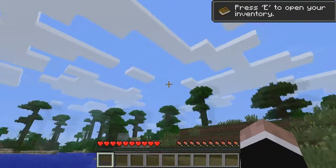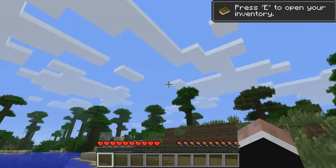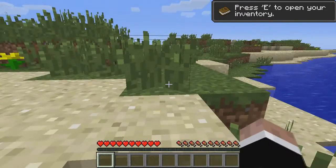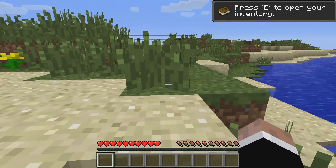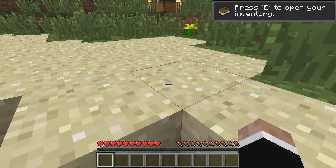You use your mouse to look around. I don't think you can use your keyboard to turn around. By default, you use your space key to jump, and then you use your WASD keys to move. W forward, A left, S backwards, and D is right.